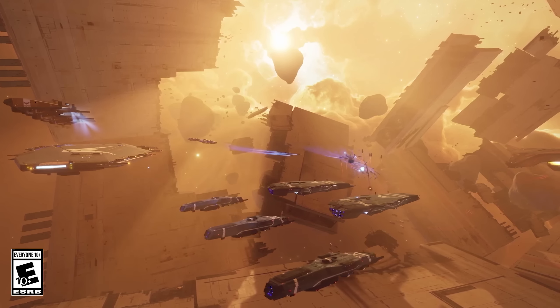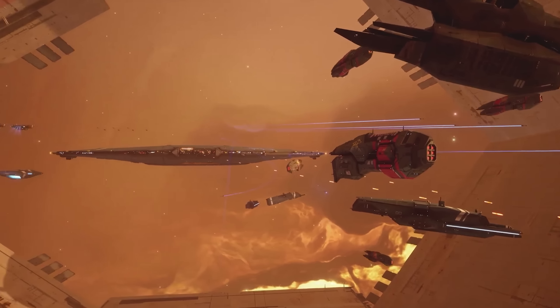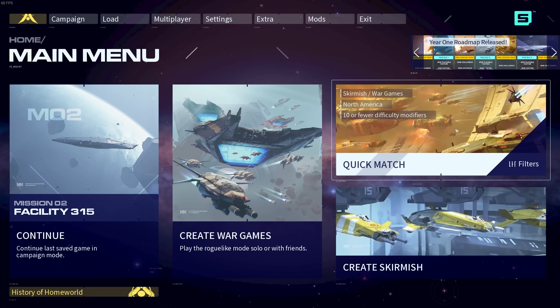Homeworld 3 is out now. It's available on Steam and the Epic Games Store. Click on the link in the description to find out more about the game. And this is Homeworld 3.